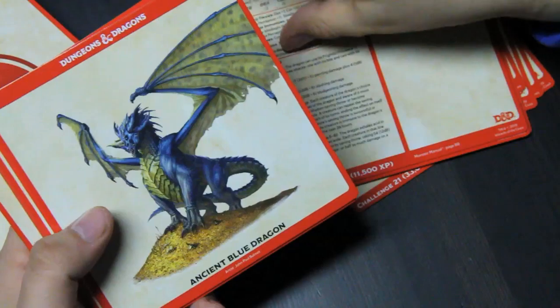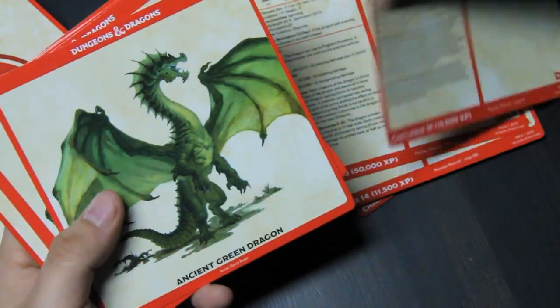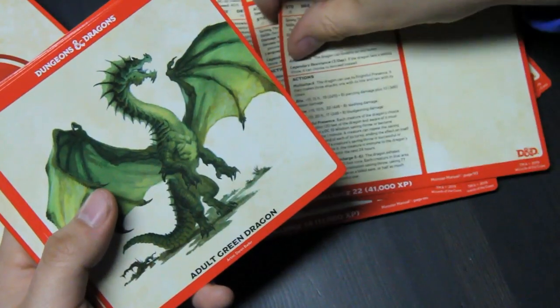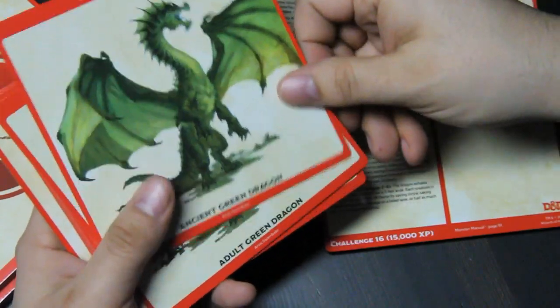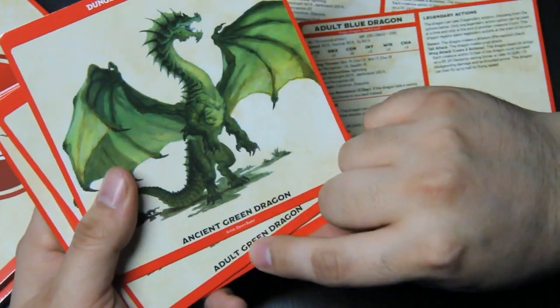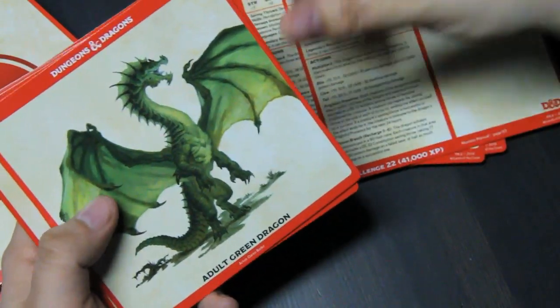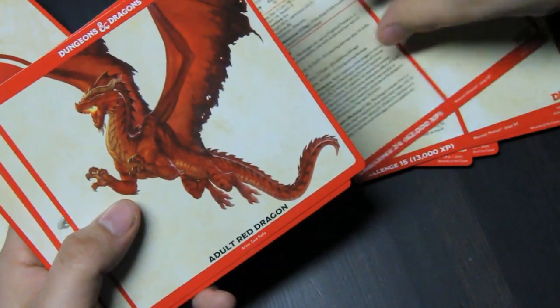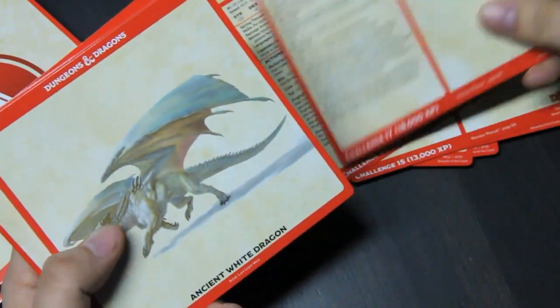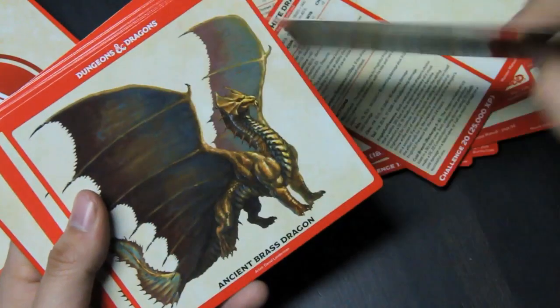Two ancient black dragons, two ancient blue dragons — wait, no. I just can't read. Ancient and adult — it's just the same art, which I prefer, rather than them saying this is what it looks like as ancient and having no art for the others. So ancient and adult for each of the dragons, basically.